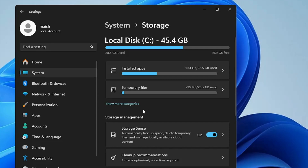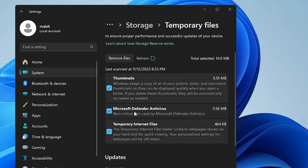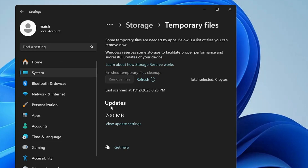You get the Storage Sense option, but I recommend manually coming to Temporary Files and clicking on it. It will calculate all the categories occupying space — downloads, the Recycle Bin, old Windows installation folders, etc. Check the ones you don't need, click Remove Files, then click Continue. This will create more space on your drive and improve performance.